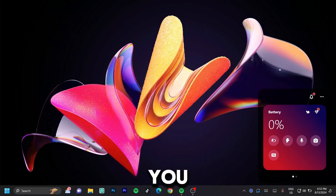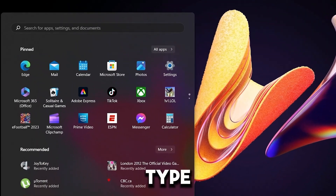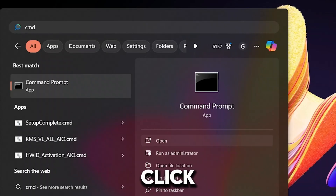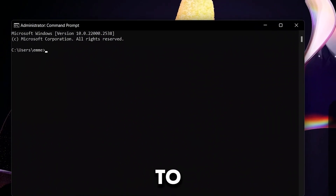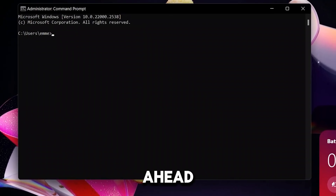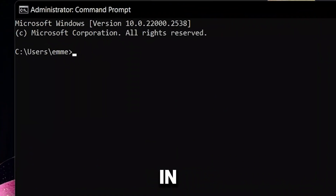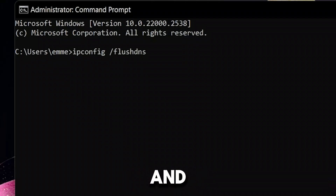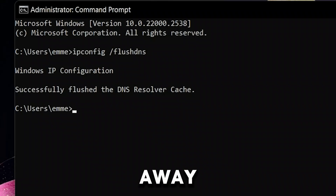For the next step, hit your Windows key and type 'cmd.' Once cmd pops up, go ahead and click on 'Run as Administrator.' Once it loads up, type the following command: ipconfig /flushdns and hit Enter right away. It should say 'Successfully flushed the DNS resolver cache' — this is really good news.